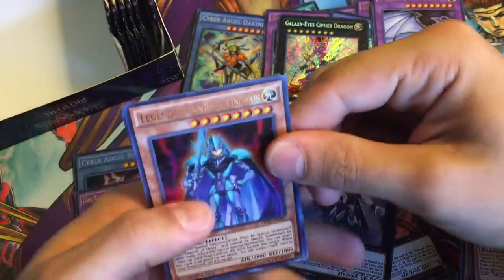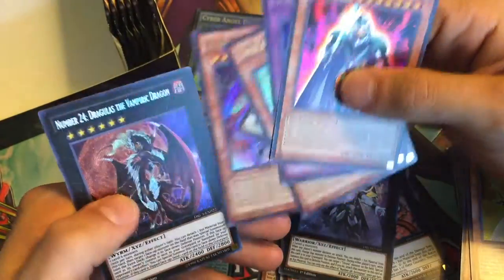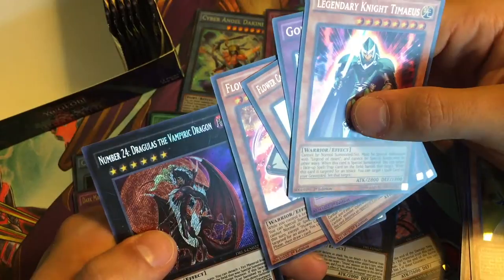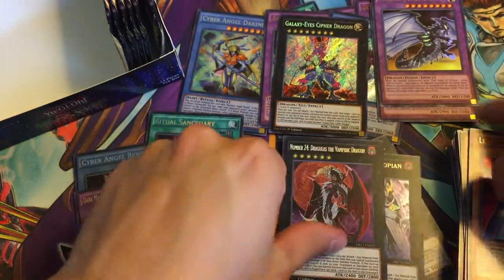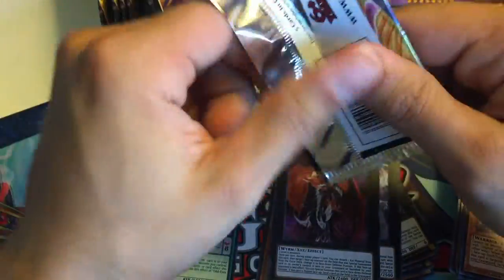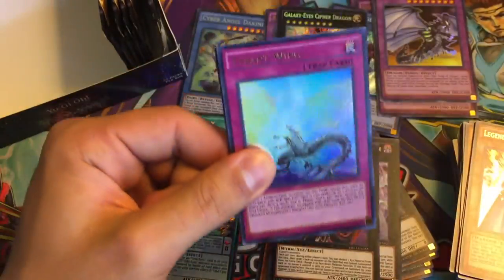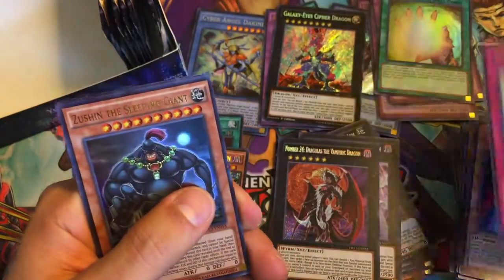Got the Legendary Knight Timias! Goddess Bow, Flower Cardian, and then Number 24 Dragulas the Vampiric Dragon. Crazy artwork — I love the artwork on that guy, absolutely love it. It's got a good effect too. We got Tyrant Wing, Soul Charge again — can never get enough of those.